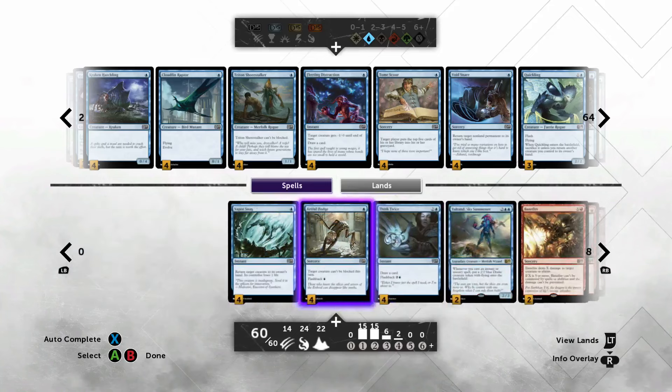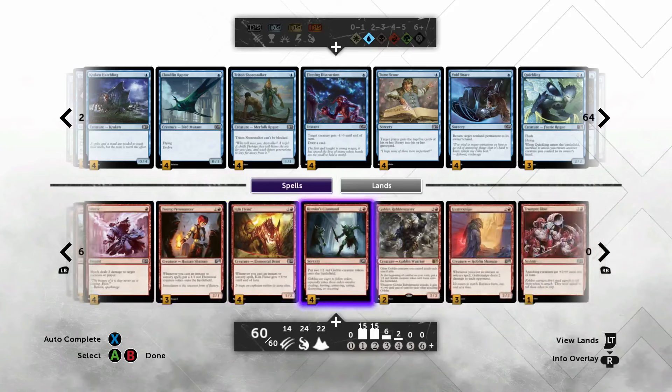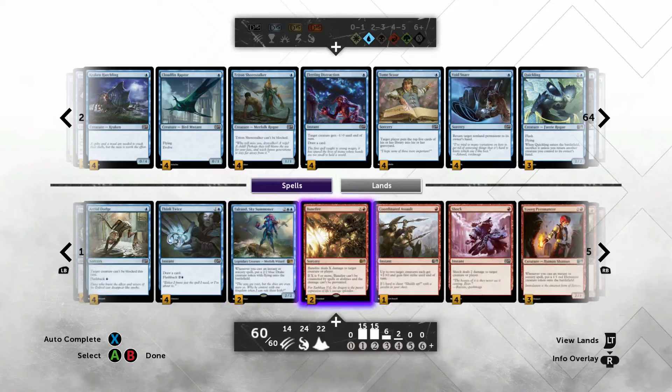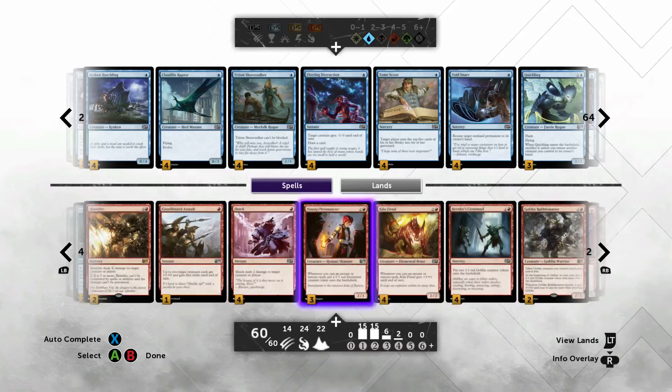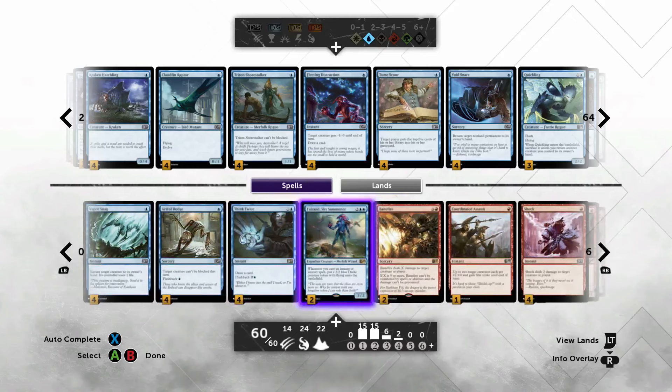A situation where Time Warp would be good means you already have a full unopposed board. With most of these creatures - Pyromancer, Kiln Fiend, Guttersnipe - you don't have to play out all your creatures at once. Each one of these guys makes your opponent think 'I gotta deal with that,' so you can play them out one at a time to avoid getting swept. Against heavy green decks you can run them all out, but against midrange decks where there's a Cleansing or Anger of the Gods in your future, the deck works fine with just one dude at a time.